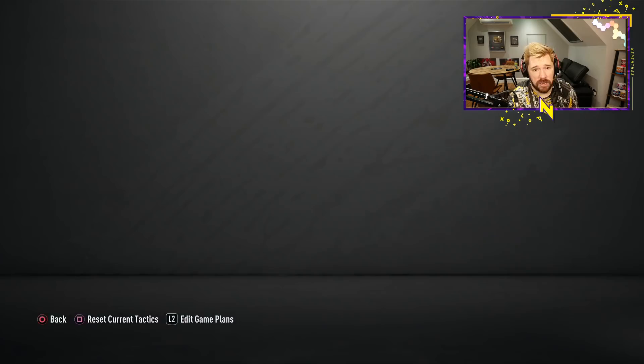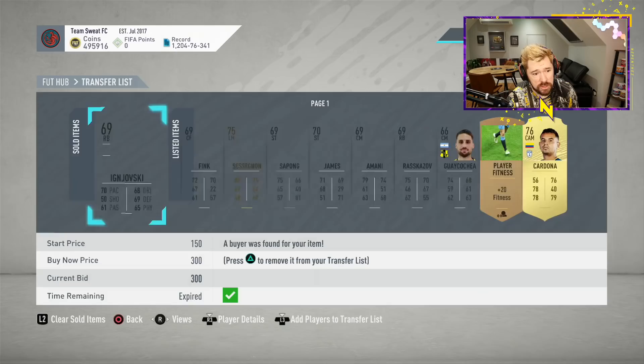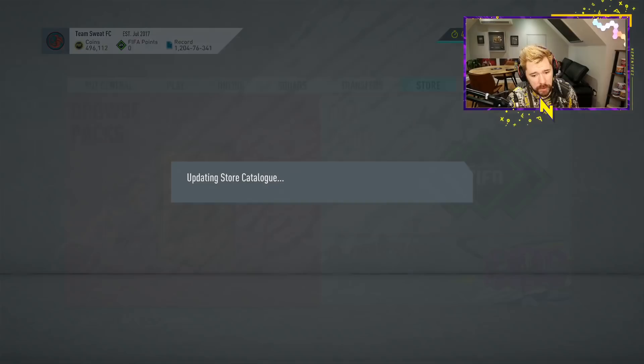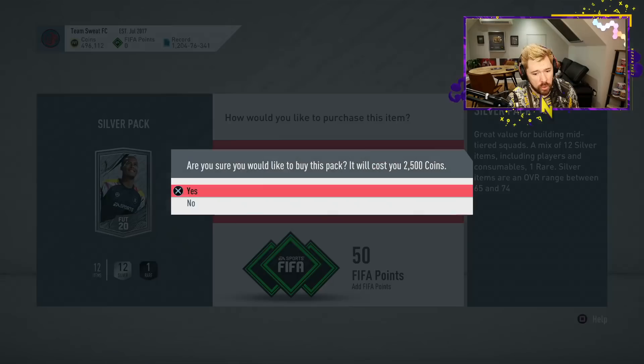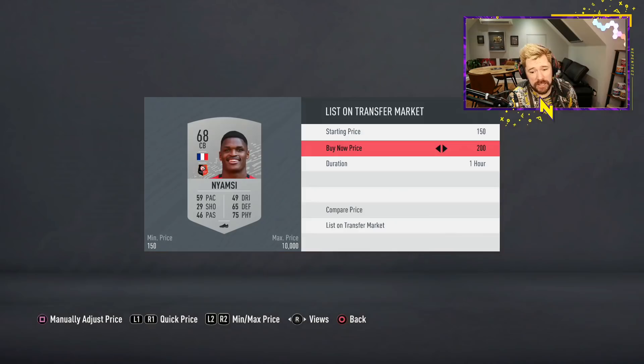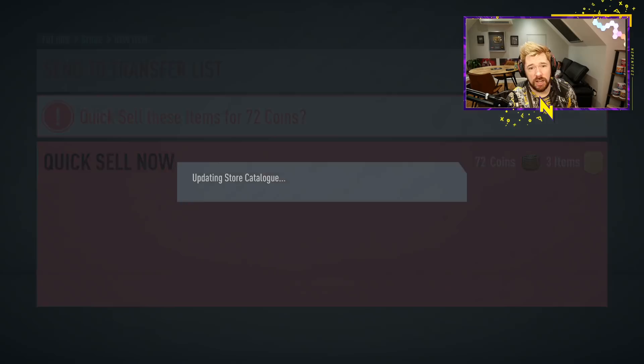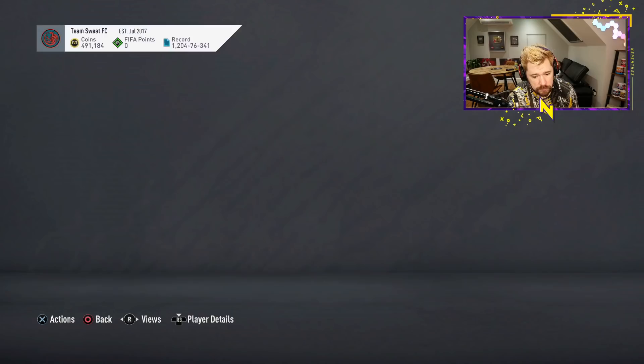I opened a few packs today — some two-player packs, a mega pack from a daily objective, and a few other bits. Because of the new daily SBC, I think silver players in general are going to be quite expensive again. The formation is a 4-3-2 so chemistry requirements aren't too high — it's only 60 chemistry, with a 70-rated squad needed. Whilst opening silver packs you can pack Future Stars — there are six of them. And if you get players that work well with the SBC, you'll make a nice chunk of coins off the Silver Pack Method. I've got a lot of duplicate silvers right now.